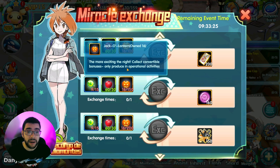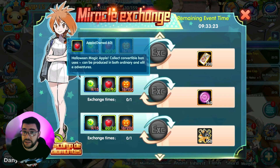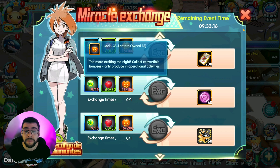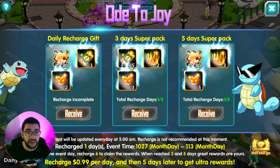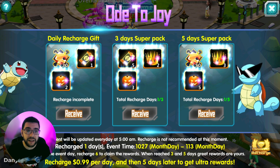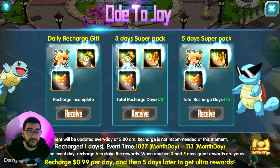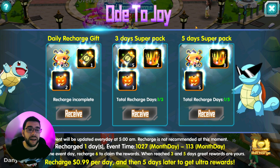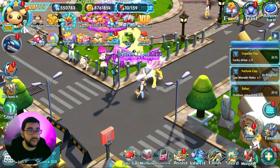The item that should be the hardest to come by is the jack-o'-lantern. Apples are extremely common. Lollipops should be a little bit more common, but I was unlucky. If you are still missing jack-o'-lanterns to exchange for something, they are also available on Ode to Joy — which in my opinion is always the best event for a recharge at just a dollar a day, and you can still get a bunch of benefit out of it.